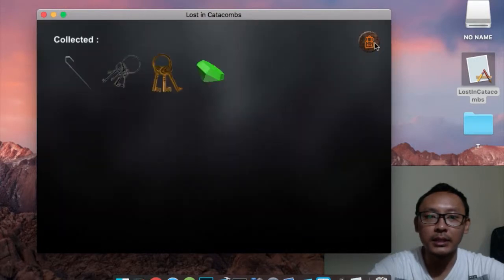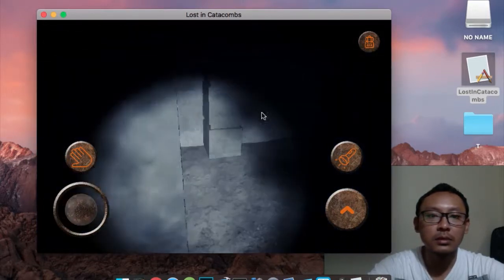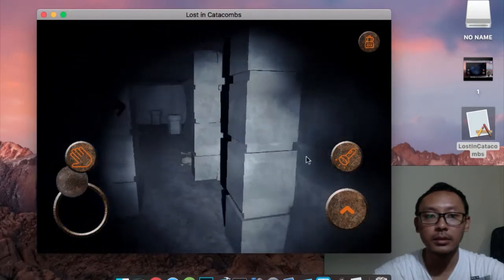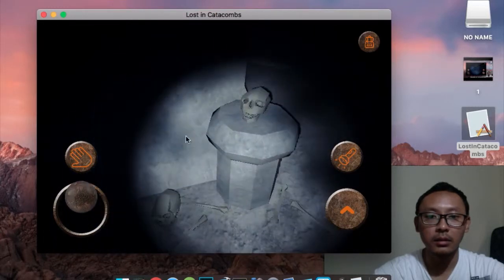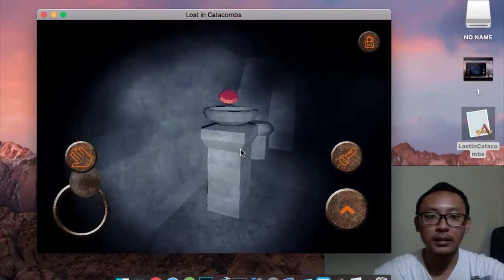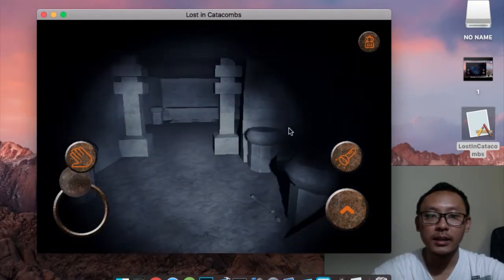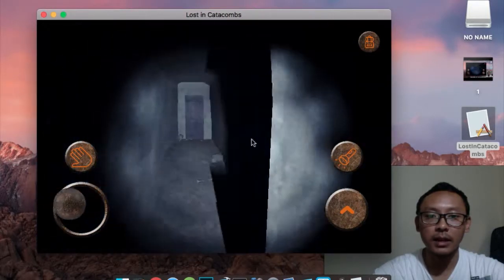Where is the red gem? We need to find it to open the door. Let's go this way — look at that skull, oh my god! There is the red gem — let's take it. Now we have both the green and red gems. Let's go to that door — it should be unlocked now.